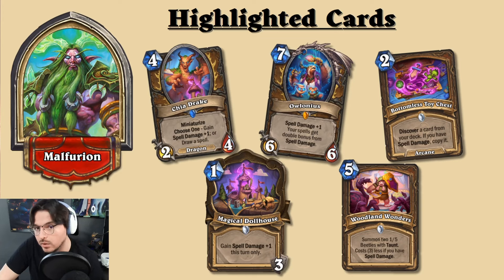The last spell damage generator is Alonius — Spell Damage +1, and your spells get double bonus from spell damage. So with one or two Magical Dollhouses, you could double it to Spell Damage +2 at each location triggered, including Alonius. This is mainly why I believe spell damage Druid will be an OTK archetype — Alonius is very similar to Prophet Velen, the seven mana 7/7 that doubles spell damage, leaning into that same category.